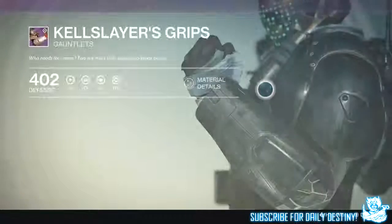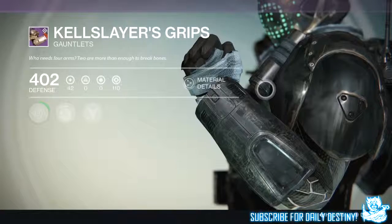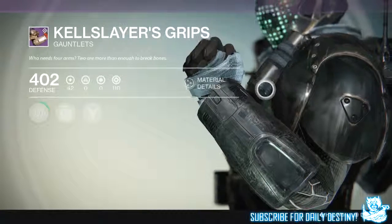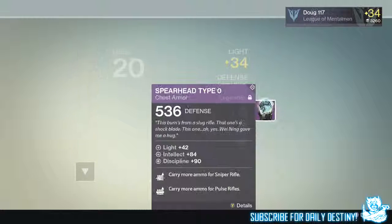So we ran the level 28, unlocked the level 32, ran that — did it pretty quickly to be honest — and he got an armor core which he used to buy the Claws of Ahamkara gauntlets from Variks the Loyal. Variks offers these for Titans this week. Not too keen on the look of them, but they took him up to level 33 and a half.